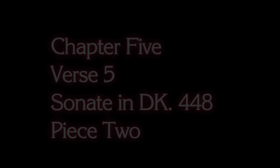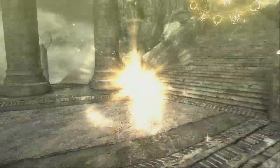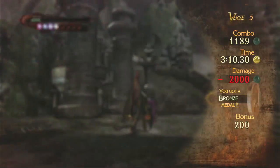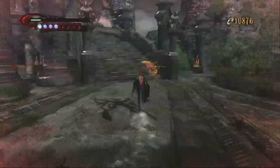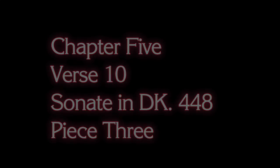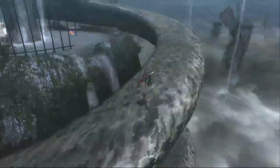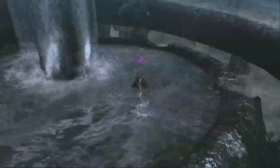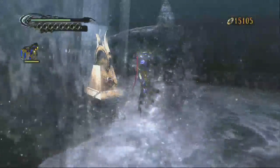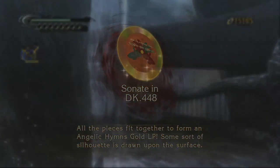Okay, Verse 5, Chapter 5 — we're going to get Piece 2, and this is when we fight Harmony. After we beat Harmony, not going to bother you with the fight, it'll pop up — can't miss it, it's right in front of the yellow door you've got to walk through. Then we go to Verse 10, and this is one of the ones that you could kind of miss. It's sort of hidden. As you're going up this stone snake staircase kind of thing, run over here to pick up your book, then run around the back — a not very cleverly hidden crypt is there, and inside it will be the final piece you need to complete Sonnet in DK-448.